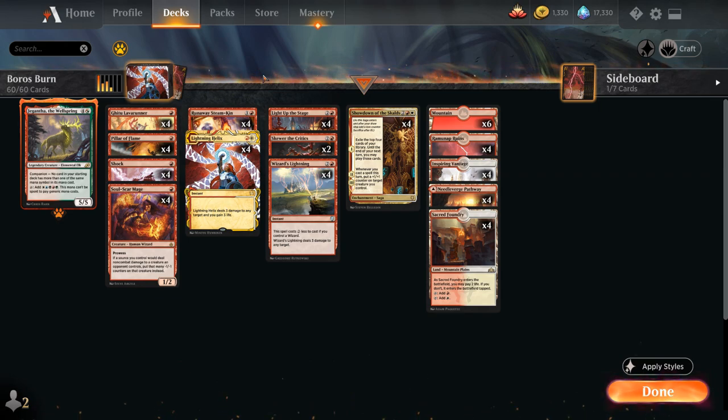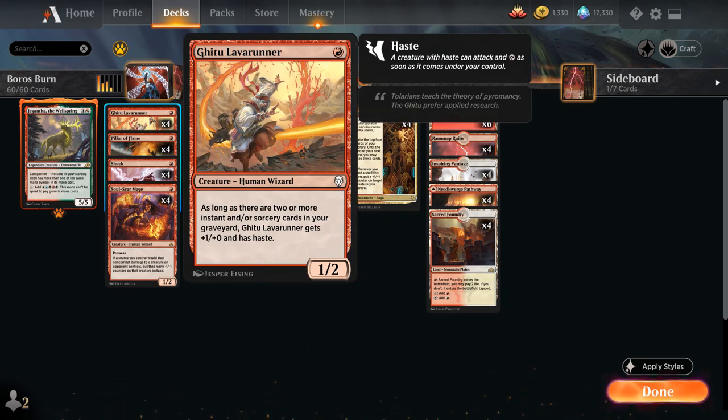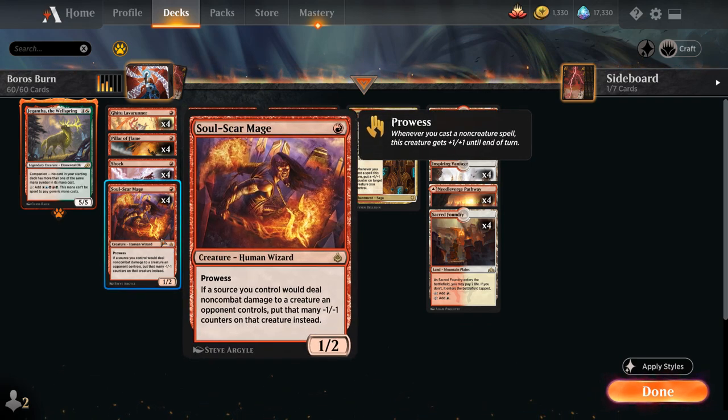I decided to go without the Lumimancer for this build, but it could do a lot of work in a version without Showdown and Steamkin. At 1 mana we need cheap creatures, especially wizards to enable Wizard's Lightning, so we've got the full playset of Ghitu Lava Runner — a 1 mana 1/2 that gets +1/+0 and haste as long as there are two or more instant and/or sorcery cards in our graveyard. This is also great with Showdown, since we can exile the Lava Runner and then load counters on it with the second and third chapters to attack right away.